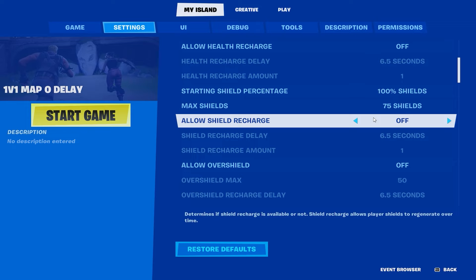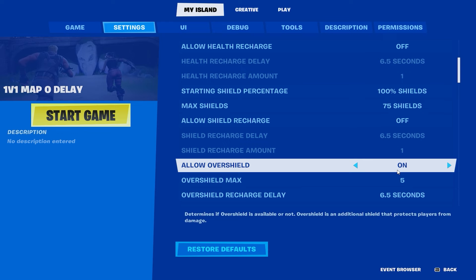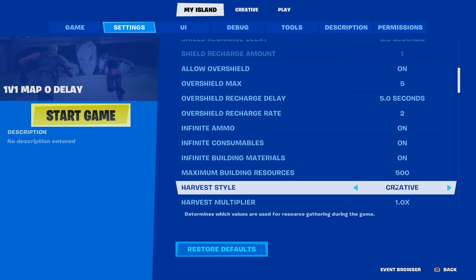For the 185 setup, add over shield - allow over shield on, over shield max set to 5, so you have 180 HP and can still get one-tapped in the head. Over shield recharge rate - make that 5 seconds, charge rate about 2. Infinite ammo on, infinite consumables on, infinite building materials on.